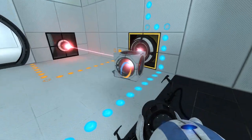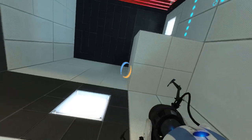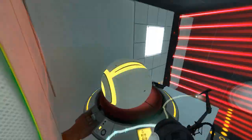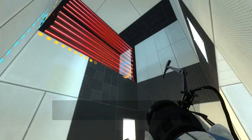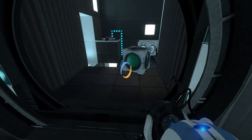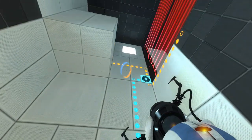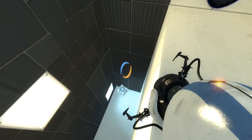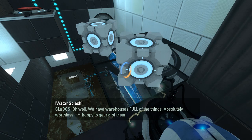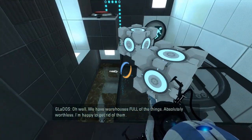There we go. And I'll also take this, right after a quick save. And what do we got up there? A button, huh? Alright, well let's put this on the button. And that's it. Okay then. Why — what is this for? Why do we ever need to press that button? I don't even need to go down there. Oh, so much for that laser cube. We have warehouses full of the things. Absolutely worthless. I'm happy to get rid of them. Goodbye laser cube.